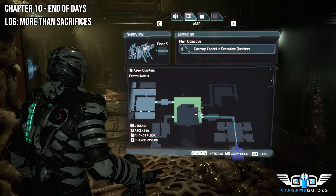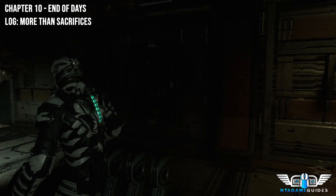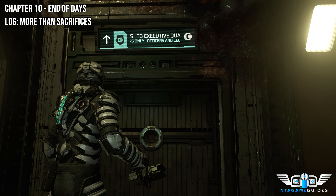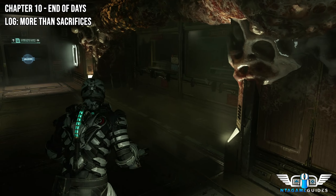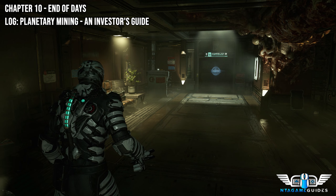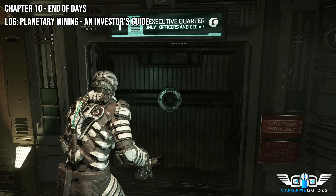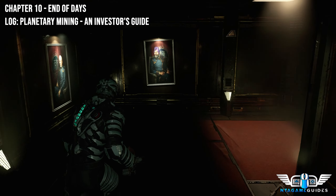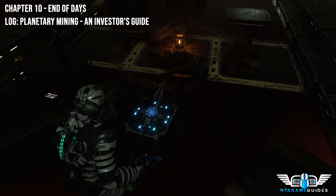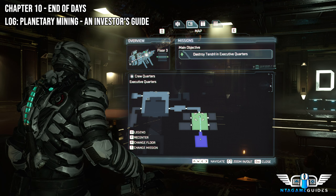Follow the main mission. Once you get into this fancy room you will find a log next to the bench on the left. Further in, you'll get into the luxury quarters section, and right in the middle you will find your next log.